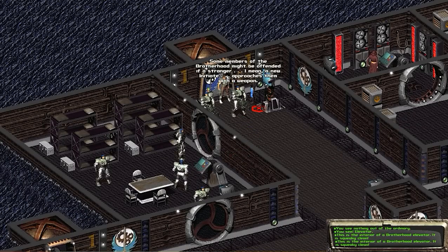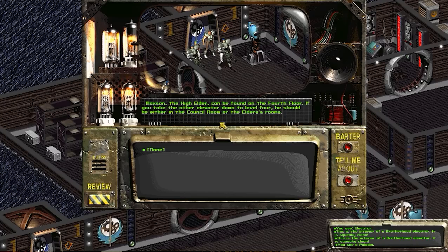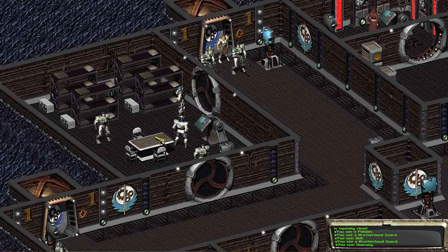Some members of the Brotherhood might be offended if a stranger — I mean initiate — approaches them with a weapon. I'll just dequip my weapon so they won't feel threatened. There's a flirtation option with the guard — I don't think she'll appreciate that. Didn't realize it was a female; the armor is quite unisex. I ask where to find the High Elder: he's named Maxson, found on the fourth floor in either the council or the Elder's room.